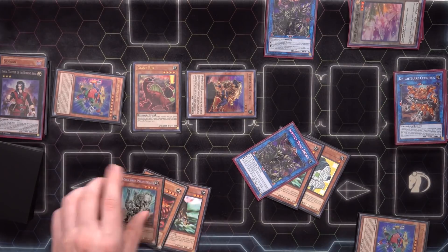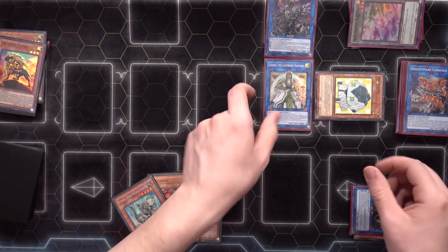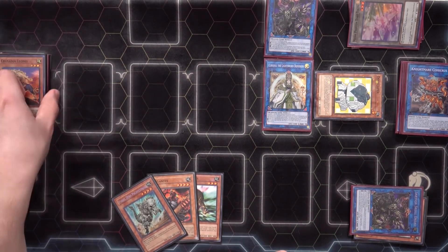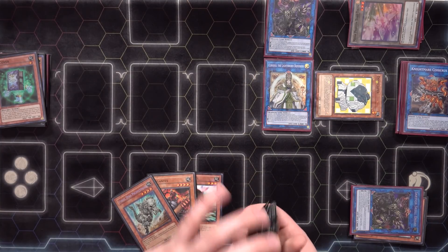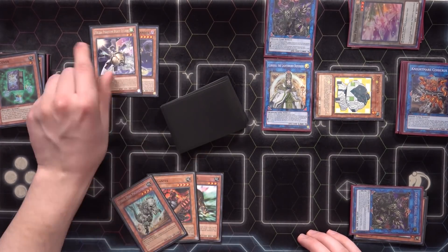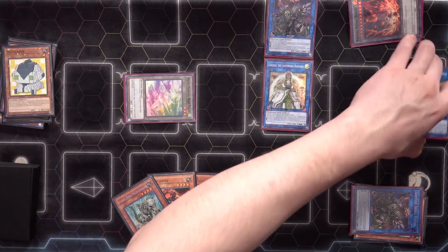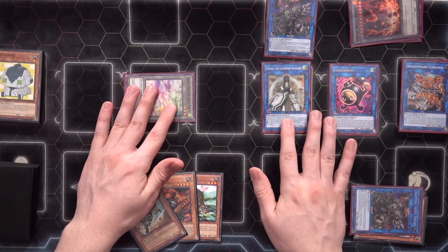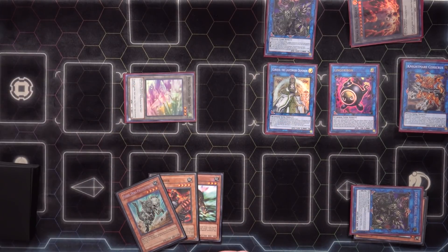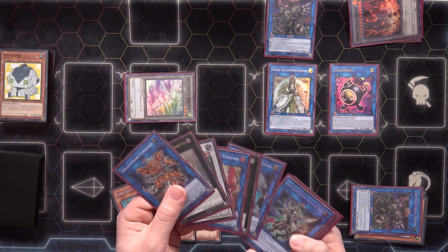Dotscaper summons itself. We have a beast, a dinosaur, and a rock — I'm going to use these three to make Curious, using Dotscaper to make Lingaribo, because otherwise we wouldn't have a Lingaribo play since our Sea Archiver has already been exhausted. We use Curious to dump Recover — conveniently on the bottom of the deck — and mill three: Orbital Hydrolander, Mecha Phantom Beast O-Lion, and Tour Guide. We get the free token, link Dotscaper into Lingaribo. We check extra deck: one, two, three, four, five, six, seven, eight, nine cards — we can special summon Gigantes by banishing Leonis and summon Recover by paying 2000.